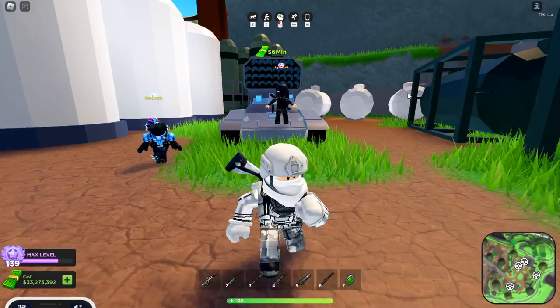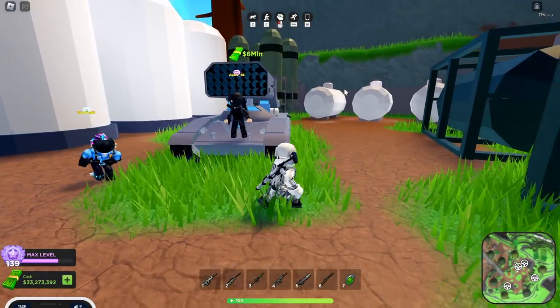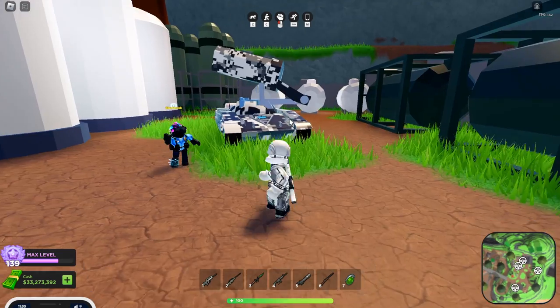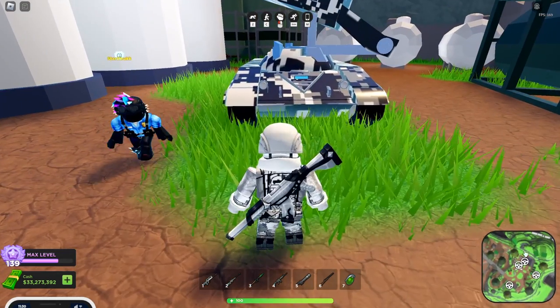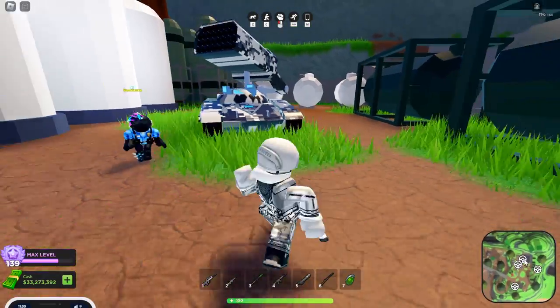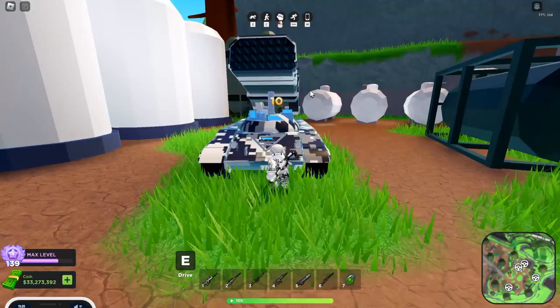One interesting thing about this vehicle is that you can get into it and your name tag will be hidden from other players. This is also the case with the Rhino. Basically, you'll have to rely on radar — if you don't see anything there, that's an enemy, and if you see someone there, it's probably a teammate. So that's just a good thing to be aware of.